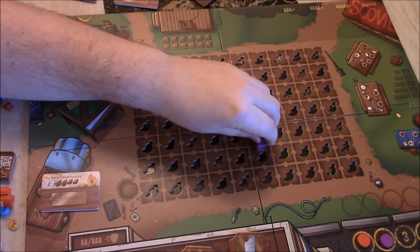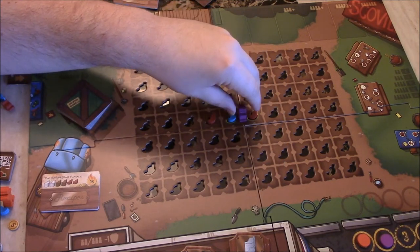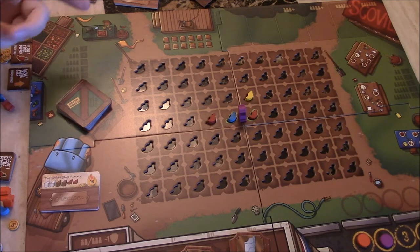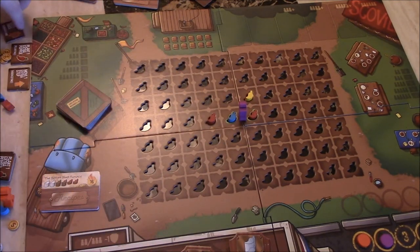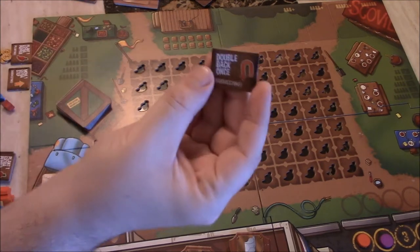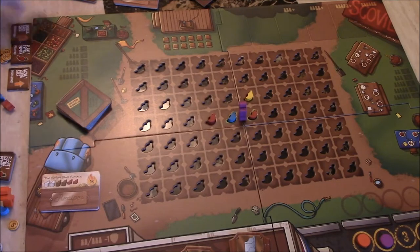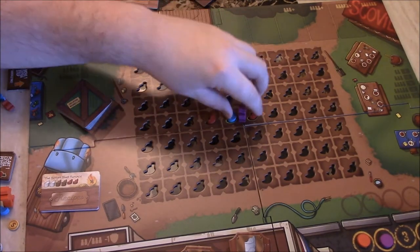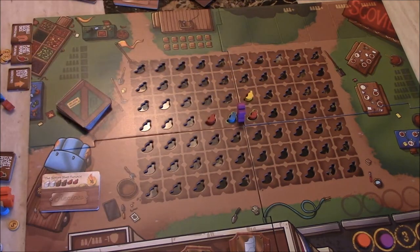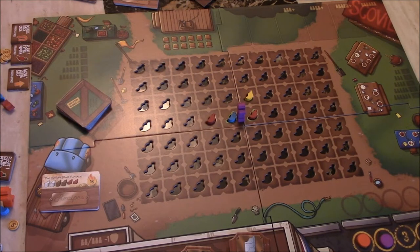If you go in one direction, you can't turn around — you have to keep going that direction. The only time you can turn around is at the start of your move phase. There is a third tile you can use which allows you to double back once — so if you went here and then use your tile, you can double back into that spot. What you're doing in the harvesting phase is every time you move between two peppers you harvest peppers.